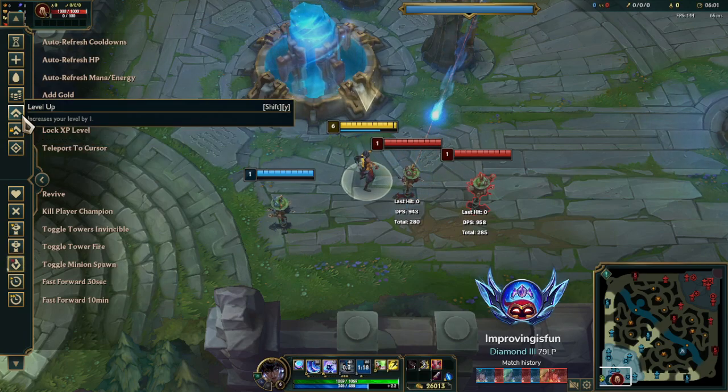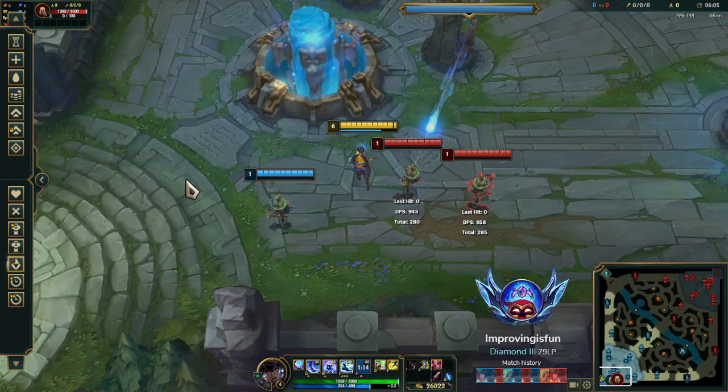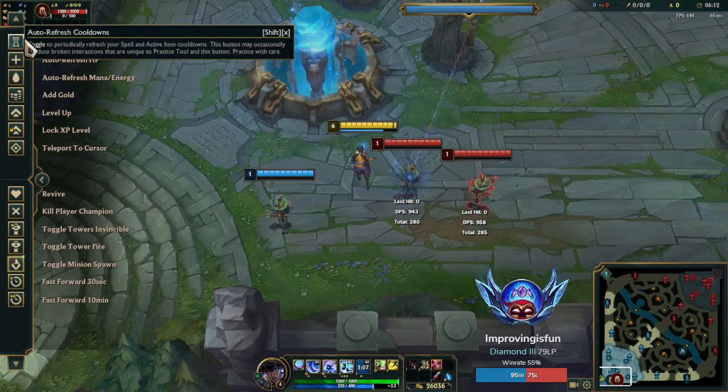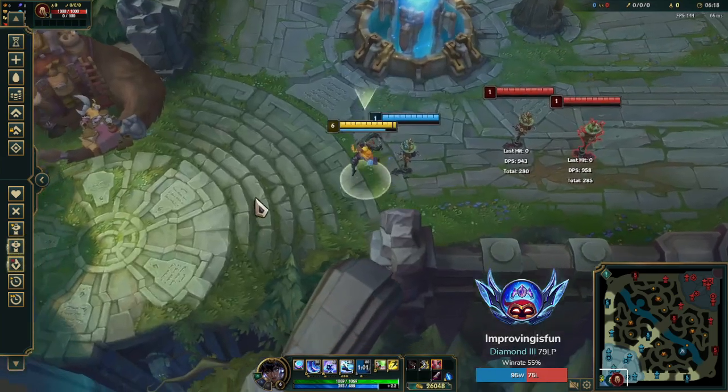You can very quickly stack Conqueror just like Samira. So if you've played Samira with her fancy combos to stack her ultimate really fast, this will feel very natural to you. If you haven't played Samira, I recommend coming into practice tool and doing exactly these combos so that you'll be able to pull them off in your game.